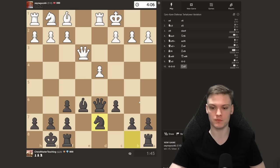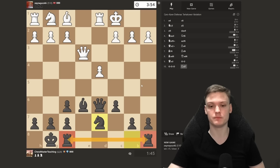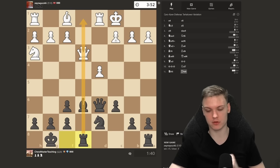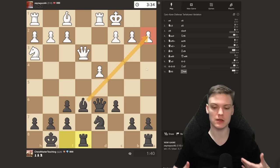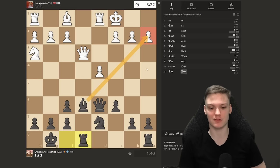How do we develop the knight? Do we play Knight c6? No — that's one of the most common beginner mistakes I see all the time. If you're playing the Caro-Kann, sometimes when the pawn is on c6 you just cannot develop the knight to its natural square. Get used to playing Knight d7. We play Knight d7, finishing development pretty much — rooks are nicely defending and protecting each other. And next we get rooks onto the open files.